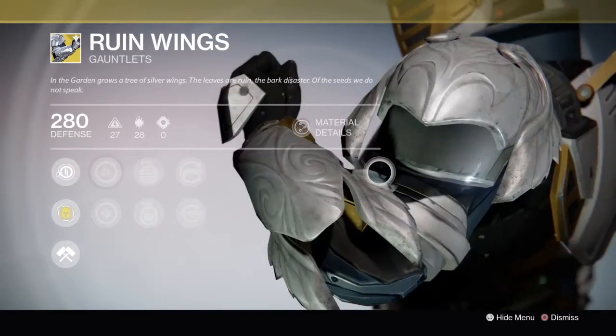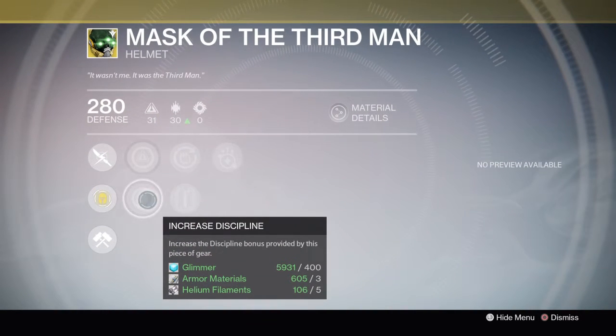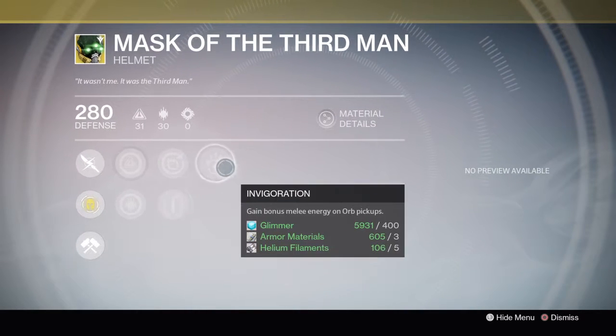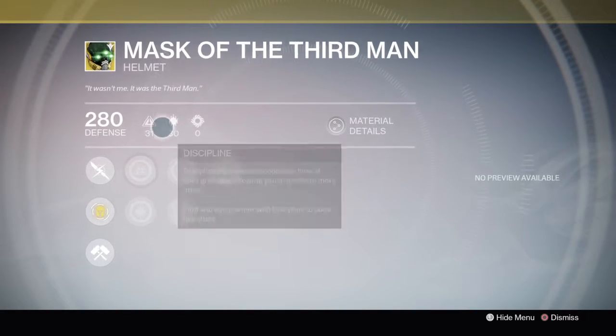Definitely pick these up if you're a Titan looking for PvE exotics. For Hunters, you have Mask of the Third Man, which has Intellect and Discipline, Inverse Shadow, and Heavy Lifting with Invigoration. The exotic perk is Unstable Current — Arc Blade uses less super energy, giving you about one to two more swings on your Arc Blade, which is not terrible.